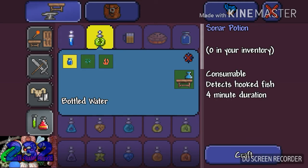As you can see, it's consumable, detects hooked fish, and has a four minute duration. You craft this on an alchemy station. To craft an alchemy station, you simply place an empty bottle on a workbench of any type.